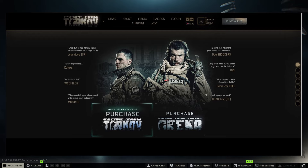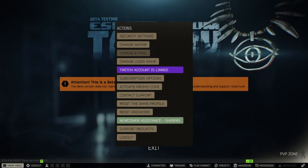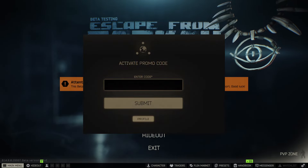There will be multiple codes in your email. Once you click Profile again, click 'Activate Promo Code' on the right side under the Actions section. From there you can activate all of your codes.